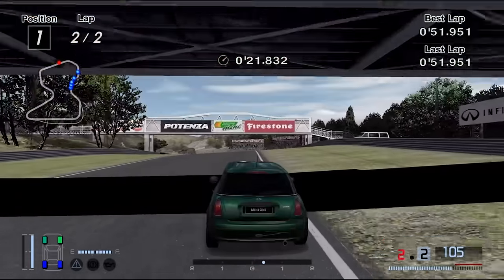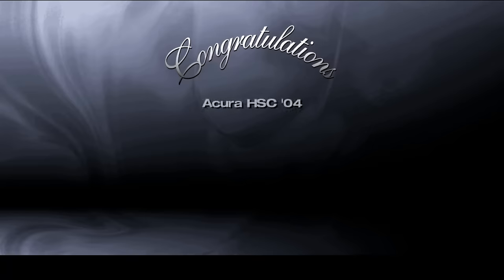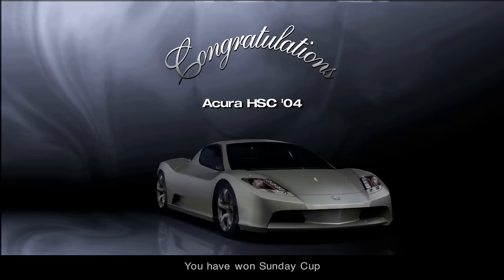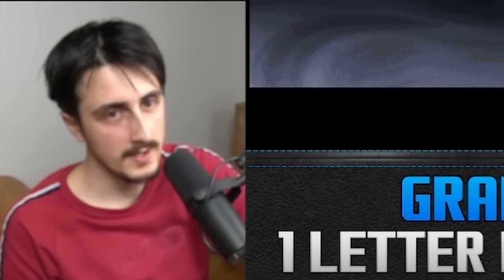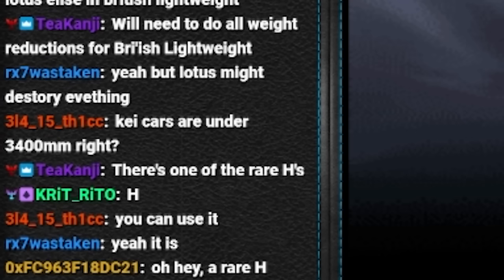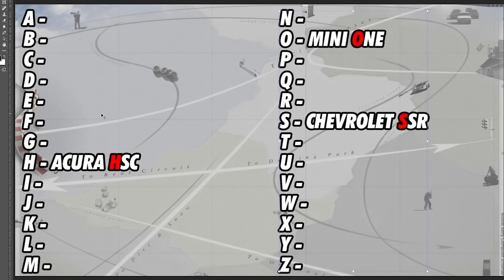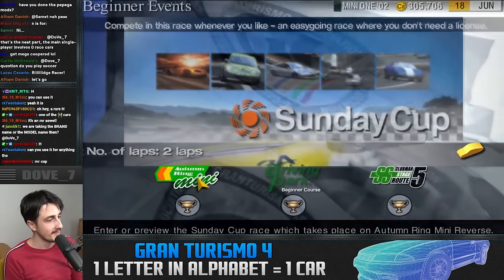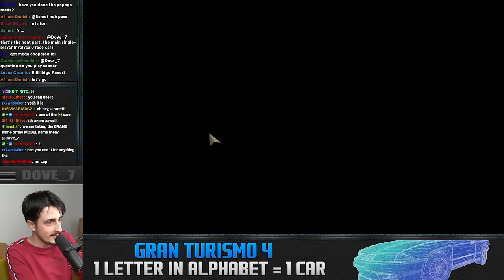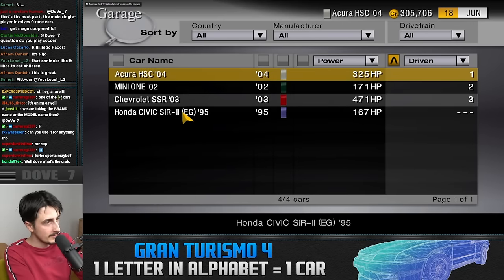The next reward was an Acura HSC. Wait — didn't we mention H was also a rare letter? We were actually talking about rare H cars. An Acura HSC joins the lineup, and it can do MR competition as well. That's actually pretty sick. Some good RNG there. We could take this for a spin in some competitions — 325 horsepower at the moment.